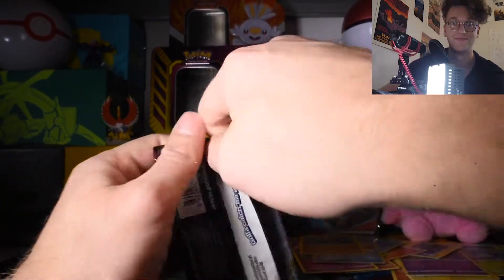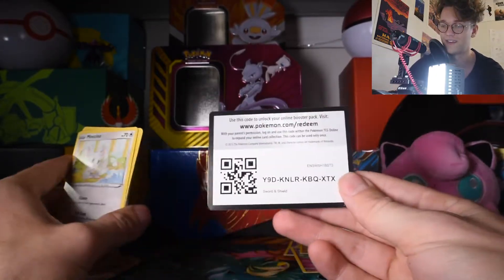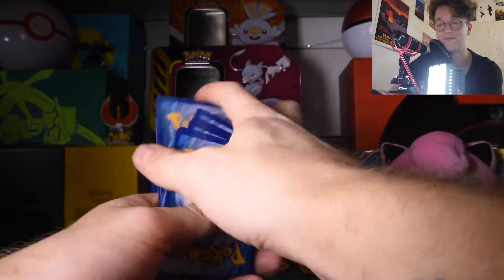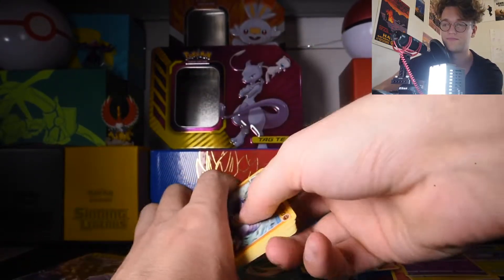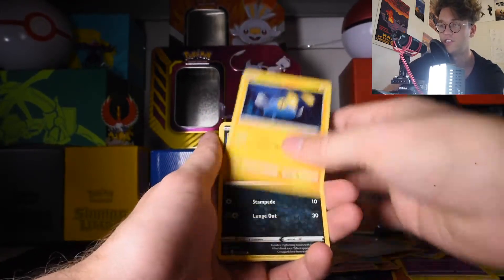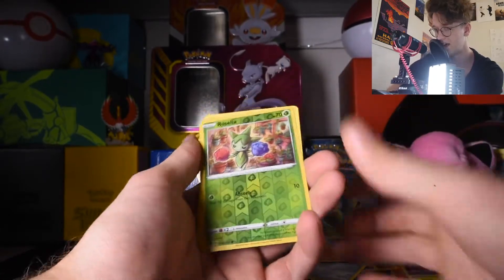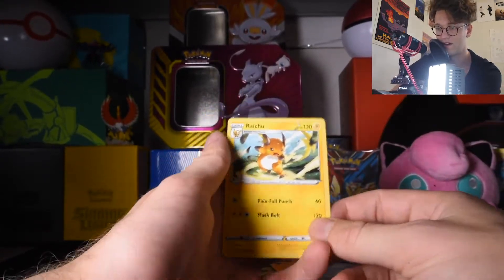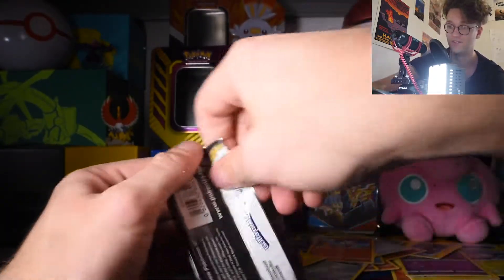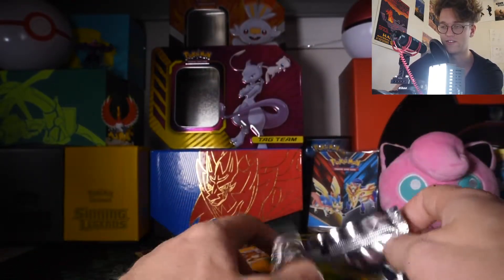Sword and Shield — who doesn't love looking at Sword and Shield? I'm not sick of it, I promise; there are still cards to get. Rhydon, Eldegoss, Air Balloon, Minccino, Chinchou, Croagunk, Meowth, Scorbunny, Roselia Reverse Holo — that's my least favorite Pokemon — and a Raichu. Last pack, Sword and Shield. I am never going to forget Sword and Shield for the stress it's causing me.